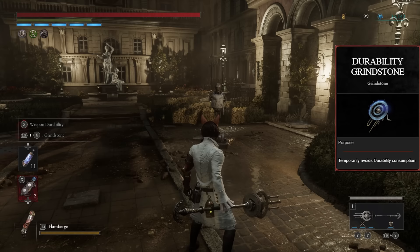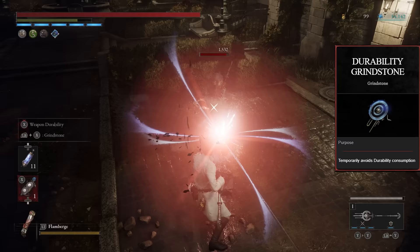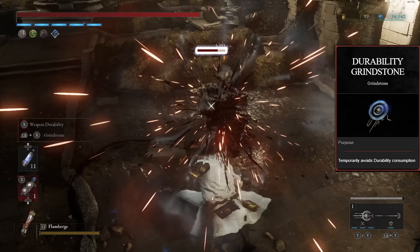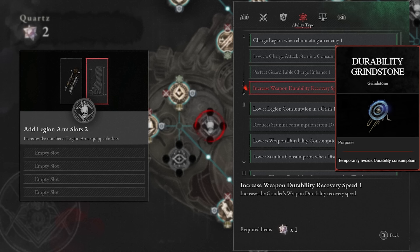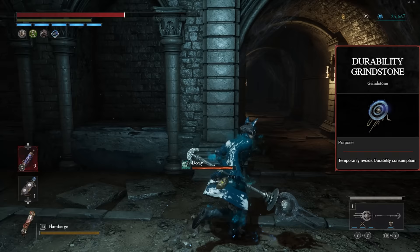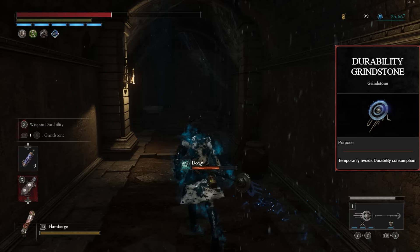Starting at the bottom, we have the Durability Grindstone. This prevents your weapon from taking any durability damage, which sounds good — however, there are other grindstones that just boost your damage in general and last just as long, which is more useful since durability is easily countered by using the grinder or certain P Organ upgrades. Also, this doesn't even counteract the effects of Decay. Being the last grindstone you unlock, it is very underpowered. Hopefully they buff it to last longer and counteract Decay as well.